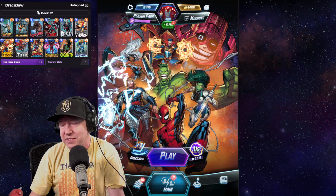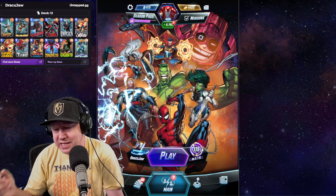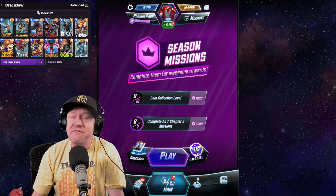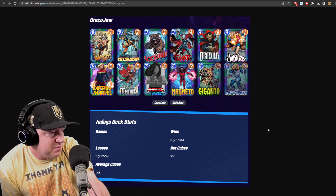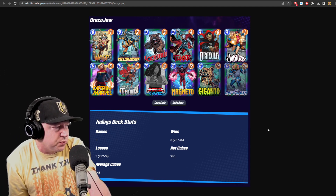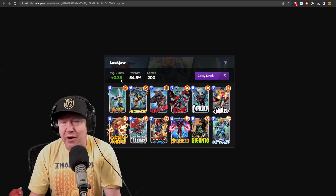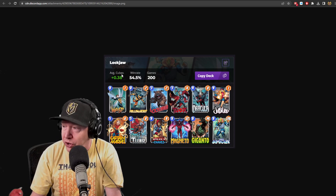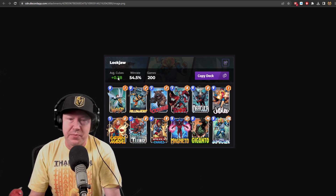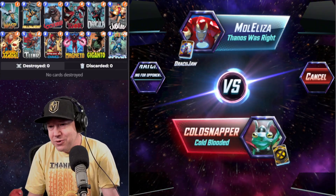When you're using the tracker, the untapped.gg checker, you can see what cards are left in your deck pretty easily, so it makes a deck like this very fun to play. It's kind of like a casino deck, an oldie but a goody. I was skeptical I was going to get good results, but we've got randomness with Lockjaw, randomness with Dracula, and randomness with Jubilee. I've played 11 games and won 72% of them, going up 16 cubes in 11 matches.